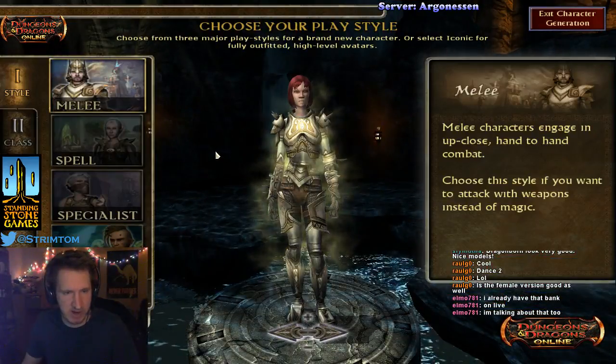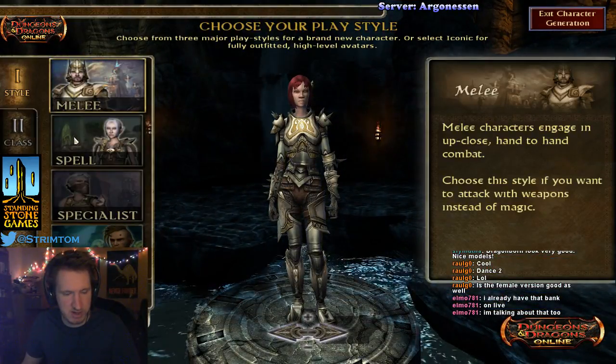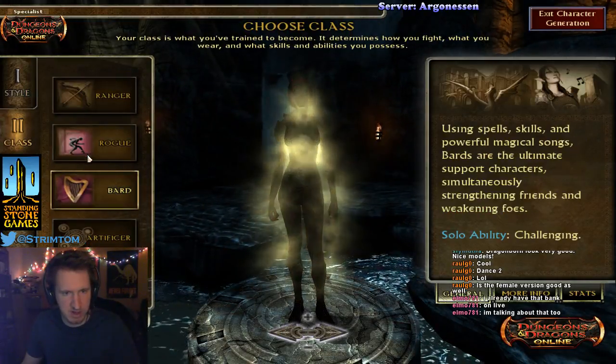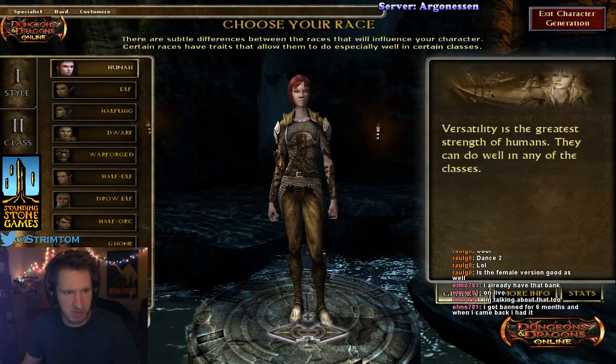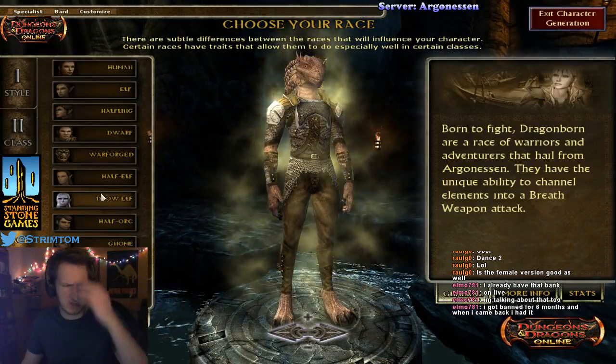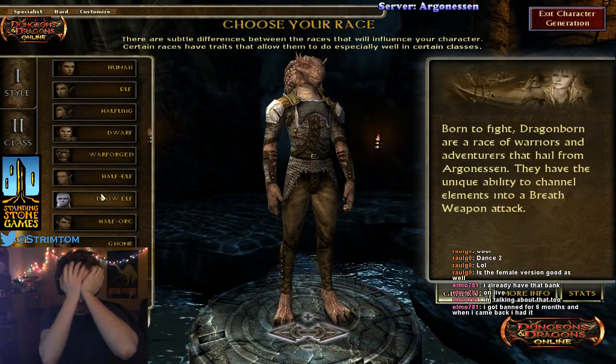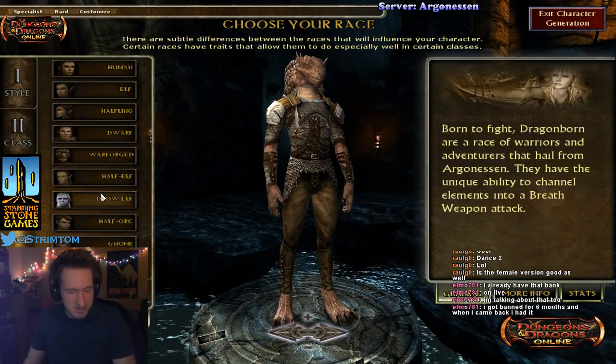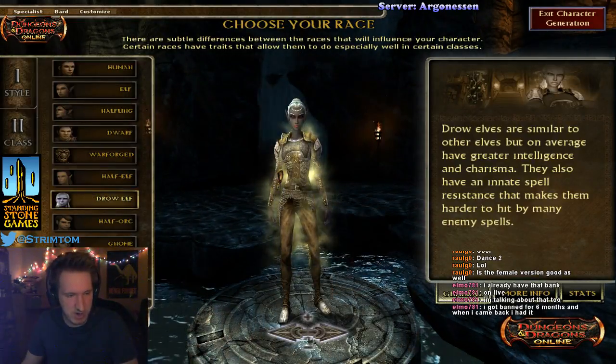Alright, so we're gonna have to do this by scratch. I'm trying to remember the leveling order, but whatever. I think we start with Bard. People are like, Bard? Dragonborn? Wait a second, what stats do I need? I need Dex and Charisma as my main stats. Stats I don't need are Strength.